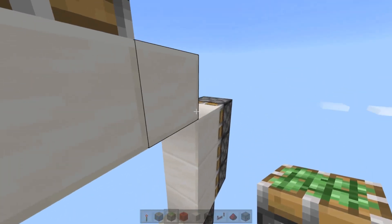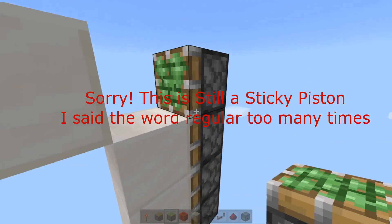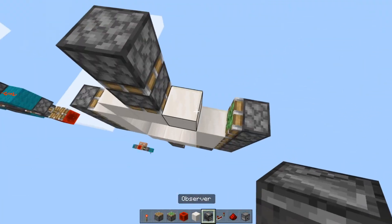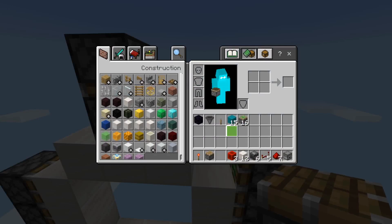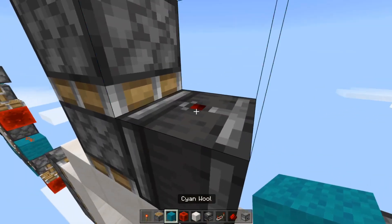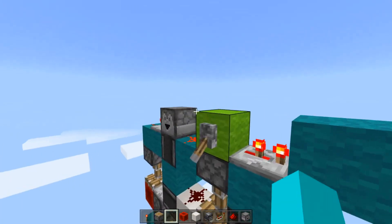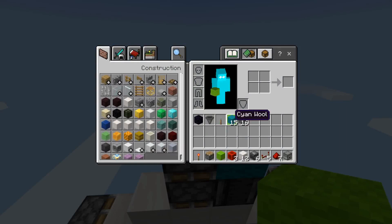Now we're going to place a regular piston right here. That's going to be for an observer facing up in this direction, which I'll just place right there. You're going to put a block on top of that observer — a solid block for your redstone. Then you're going to put your input block on top, which I'll use green wool, and then a lever on top of it.